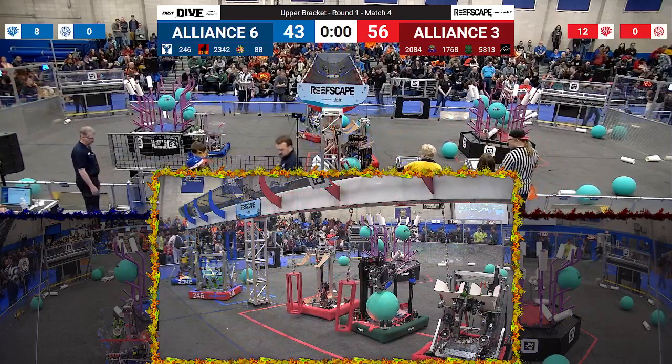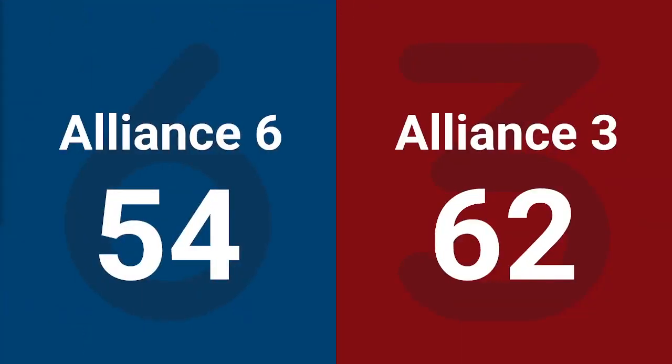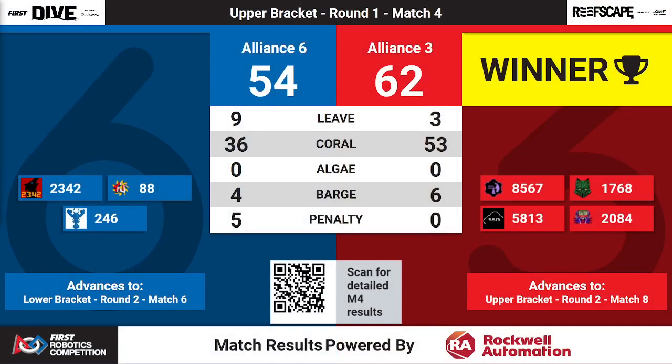The Red Alliance wins with a final score of 62 to 54. The Red Alliance will be advancing to upper bracket round 2, match 8. Meanwhile the Blue Alliance will advance to lower bracket round 2, match 6.